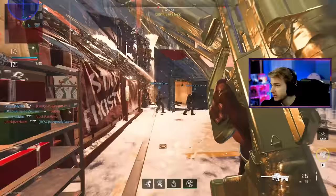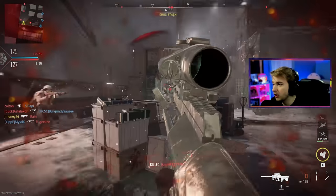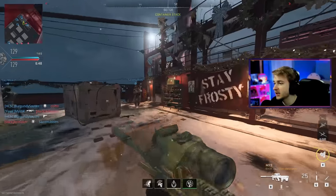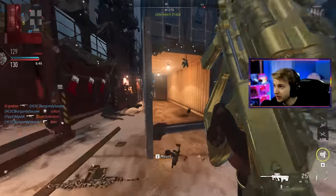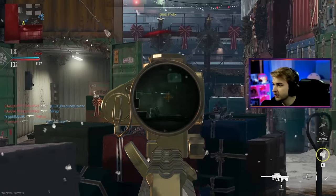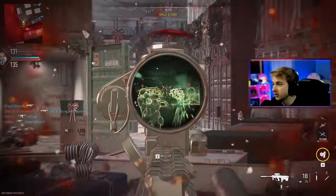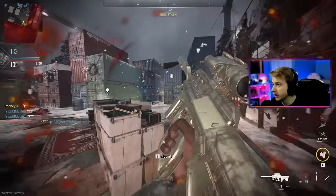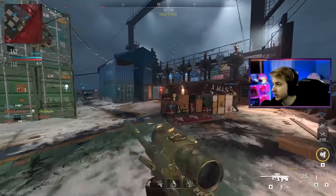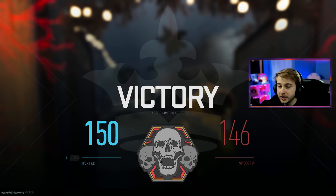Now, there's one gun in this video I unfortunately had to leave out — the Vector — because we used the Vector in the last video. The Vector can get insanely small, but there's also a blueprint for it where it's basically a sniper. It's unfortunate we have to leave the Vector out since we already have it complete, but it kind of goes to show the Vector is a grower — it can be one of the smallest SMGs and also one of the longest. There's hope for my small wiener kings. It's about the KD of the gun.